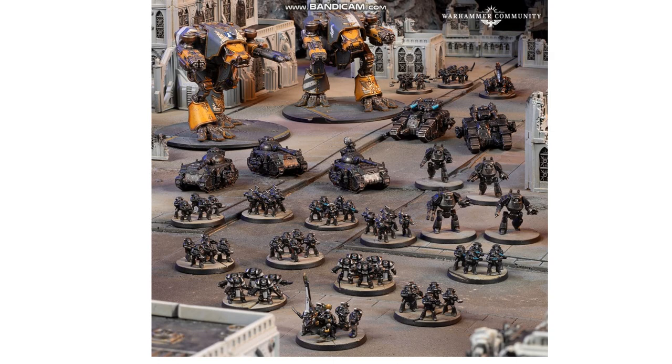At its core the Horus Heresy was brother fighting brother and the galaxy cleaved in two. These warring factions have mustered a desperate collection of forces including the human forces of the Solar Auxilia, the assets of the Knight Houses, and the mighty Titan Legions. All of these factions have different disciplines and doctrines, which this article covers as well as the data cards.